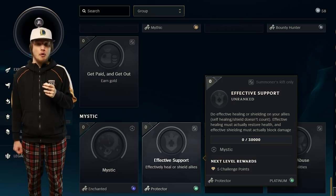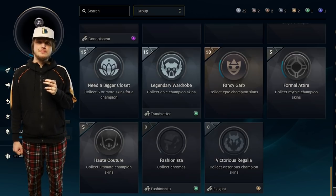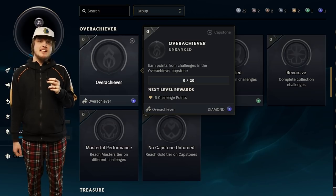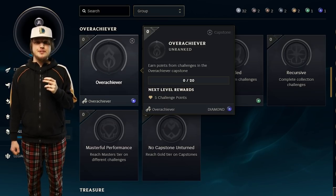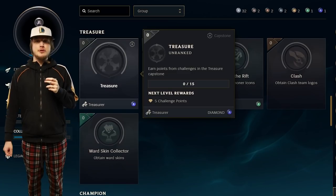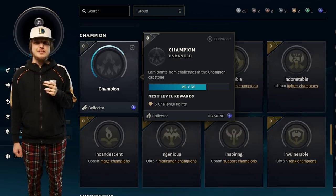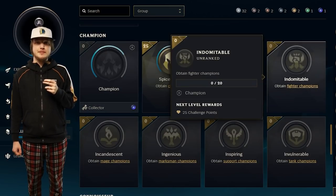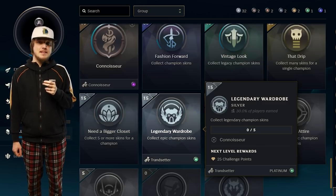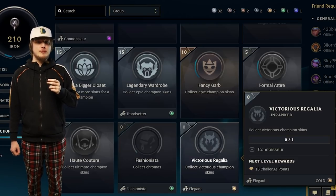Finally, this takes us to the collection category — or the whale zoo. Because a lot of these challenges are indirectly tied to money, there are no overarching big capstones. But you can still get the overachiever from the overachiever challenges. Titular comes from earning titles. Treasurer comes from the treasure challenges. You get iconic for getting 100 icons. Collector comes from the champion challenges — essentially collecting champions. Connoisseur comes from the connoisseur challenges. You get the trendsetter for collecting epic and legendary skins. You get fashionista for collecting chroma skins. And finally, elegant for collecting victorious skins.